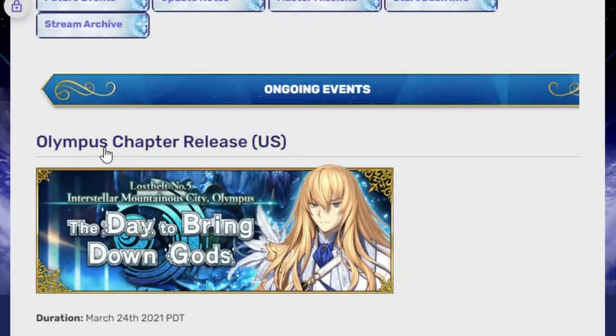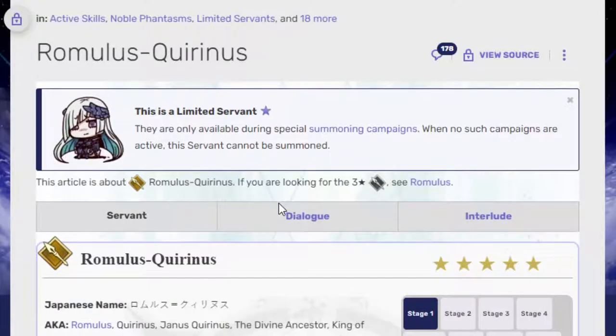So if you don't know, with Olympus's chapter release a week later — which we released on the 24th, so technically the 23rd or something like that — even on the 30th or the 31st we should be getting Banner 2, which will have Romulus Quirinus. Story spoilers, I guess — sorry about that if you got spoiled.